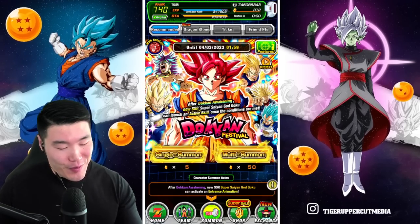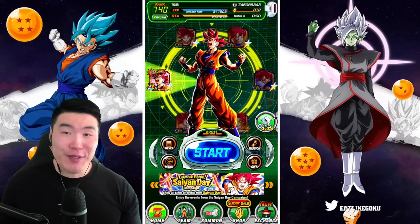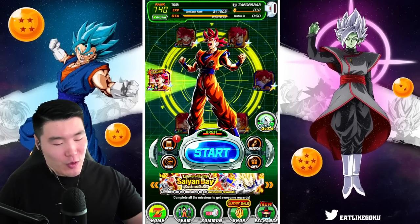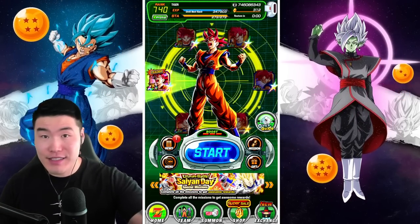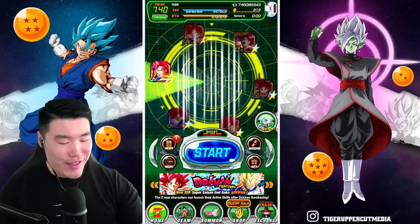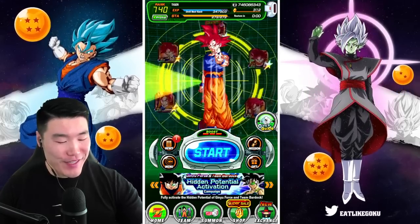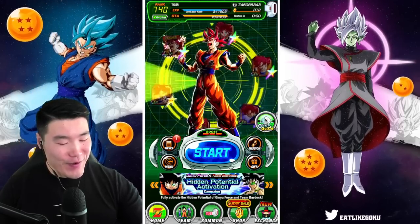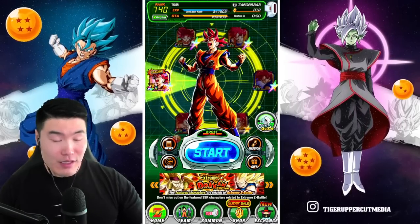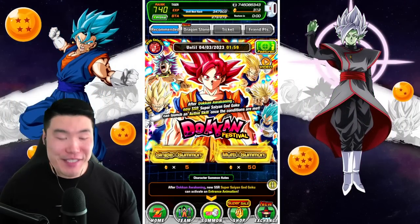Before we summon, I have this wheel of Godku, which we are going to spin a couple of times just for good luck. So let's do 3, 1, 8 for Saiyan. Here we go. Okay, we are ready. The ritual is complete. It's time to summon.